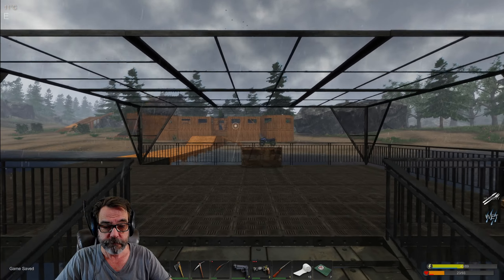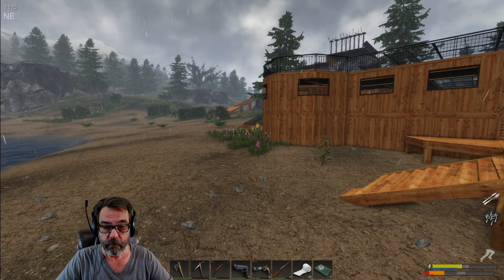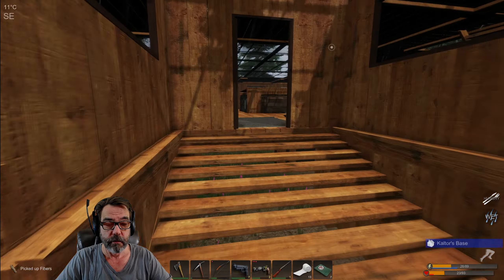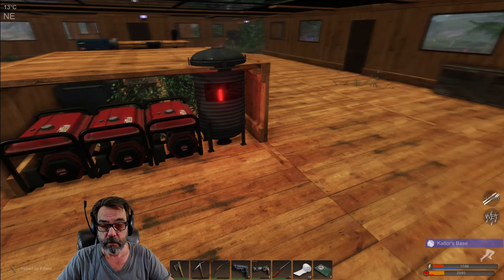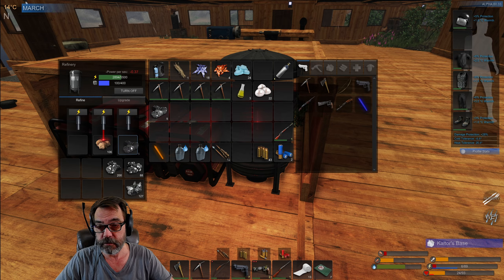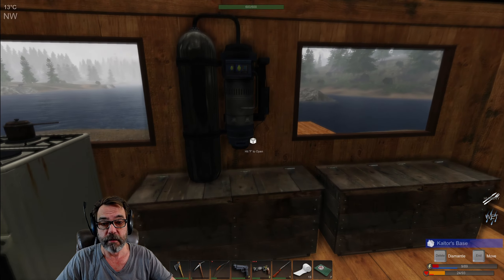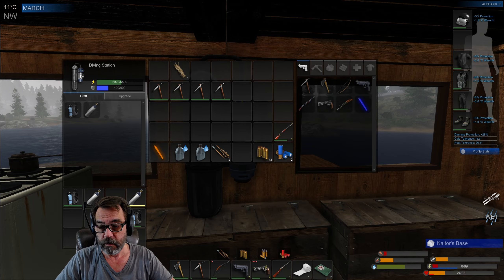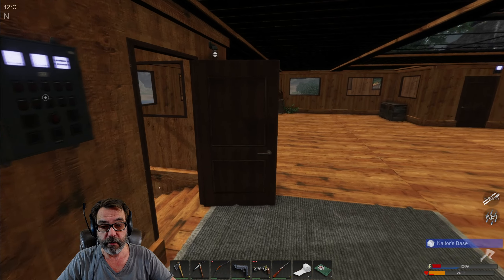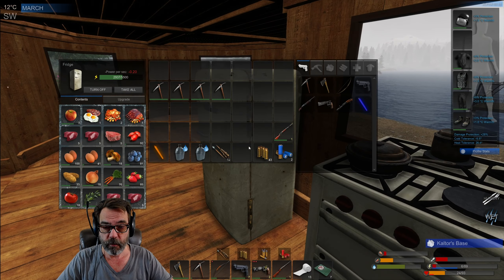Let's get out of here. Nice storm. All that's done. Let's drop that in. We got 27 pearls now, that's pretty good — actually, it's quite excellent. That's just a tiny little bottle left. We need to eat, we definitely need to eat.